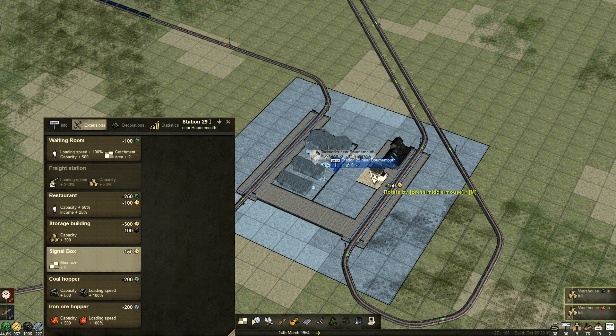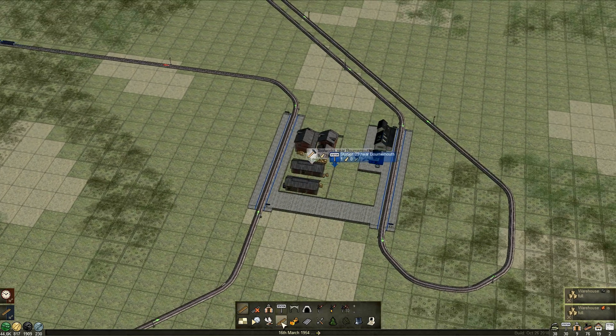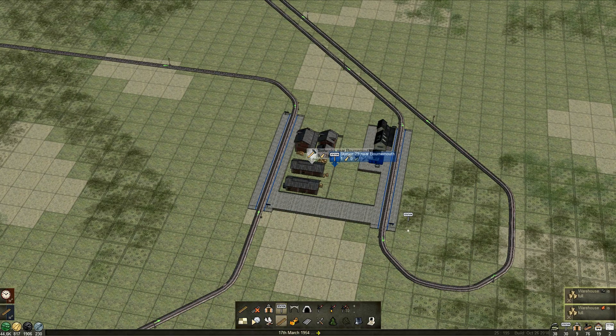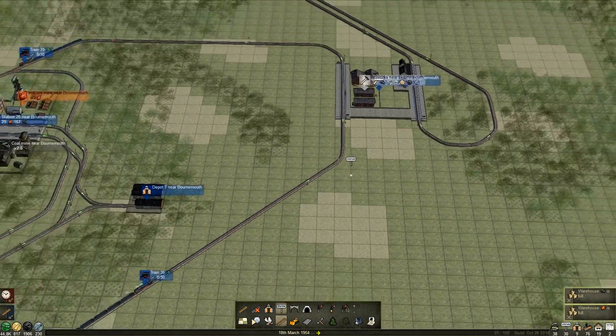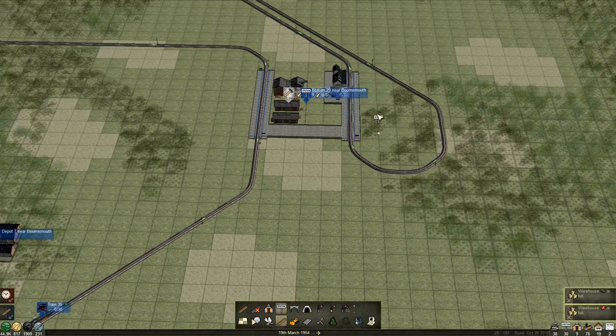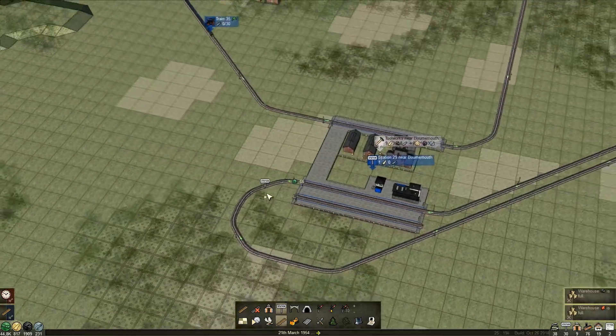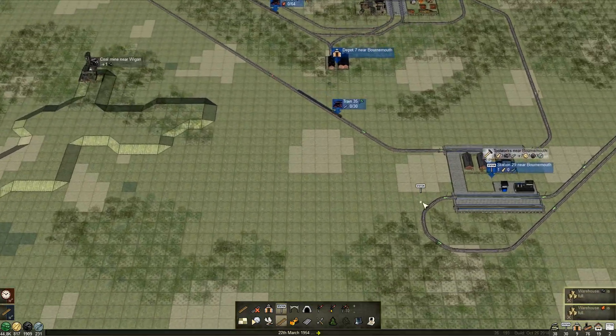Let's see, experimentation. Can we have a station on the outside? Yes, there we go, that's beautiful. Which one do we want it on — this one perhaps? Does it really matter? Let's put it there — that's going to be straight up coal near Wigan.